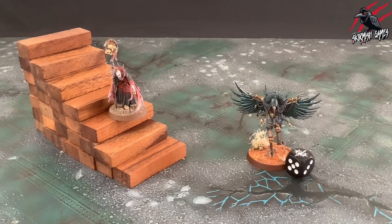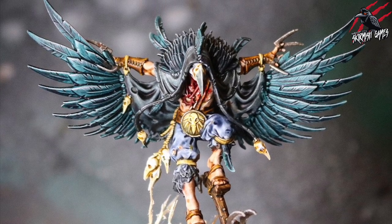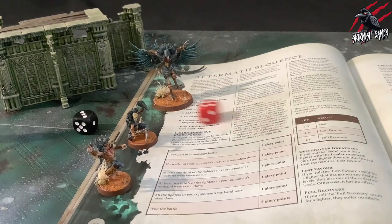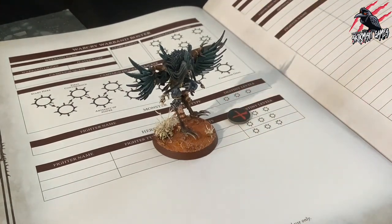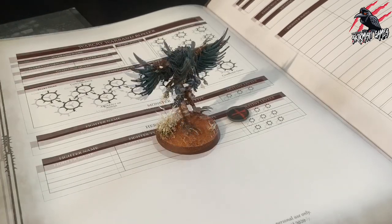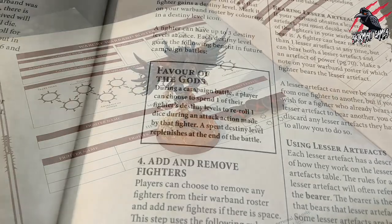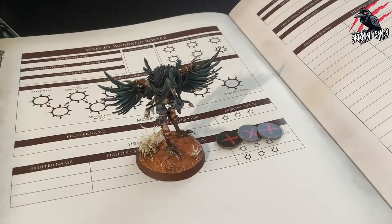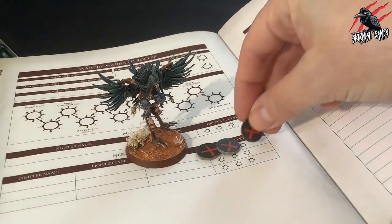Now let's move on to step three where we roll for destiny levels. As your warband grows in power, certain fighters will begin to carve their own legends and stand apart as destined by the gods for glory. After a campaign battle you can make a destiny roll for each fighter that was not taken down — roll a dice and on a 6 that fighter gains a destiny level. Mark it on your warband roster by colouring in a destiny level icon. A fighter can have up to three destiny levels at once. This is called favour of the gods: during a campaign battle a player can spend one of their fighter's destiny levels to re-roll one dice during an attack action made by that fighter. A spent destiny level replenishes at the end of the battle.